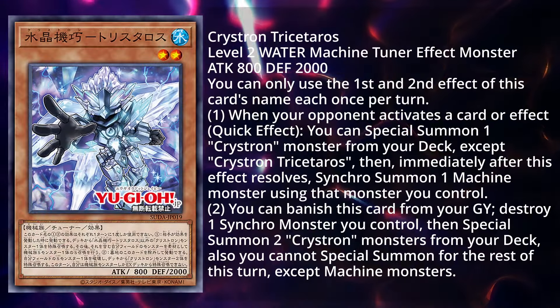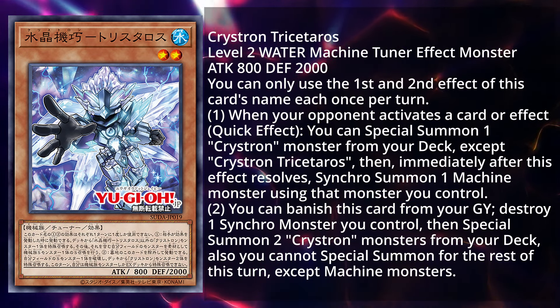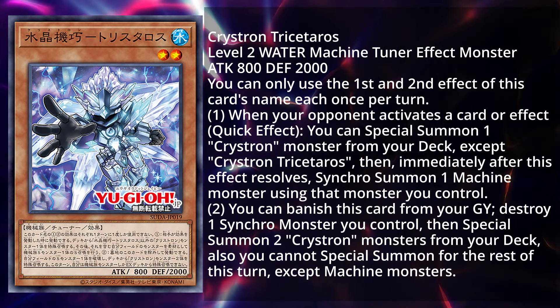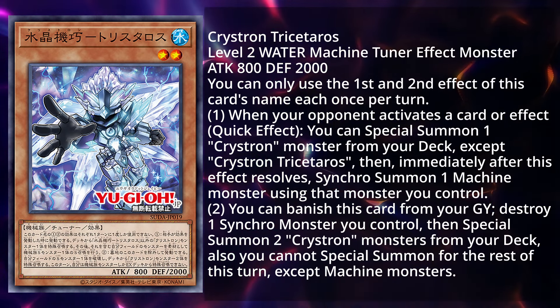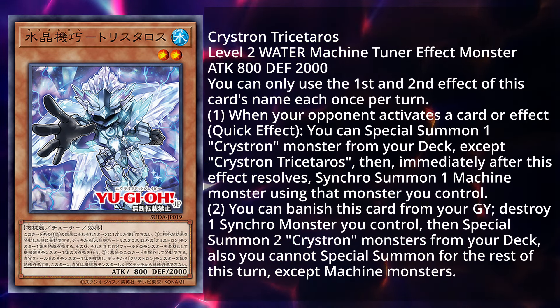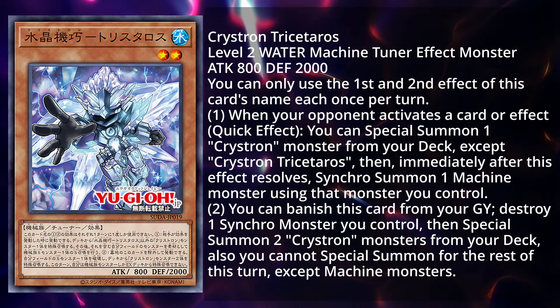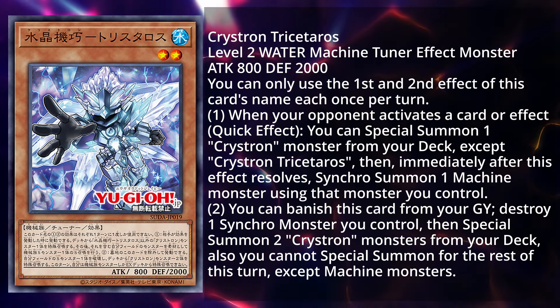First off, let's take a look at the brand new level 2 tuner — Crystron Tristaros. It is a level 2 Water Machine tuner effect monster, 800 attack and 2000 defense. You can only use the first and second effect of this card's name each once per turn. When your opponent activates a card or effect, as a quick effect, you can special summon 1 Crystron monster from your deck except Crystron Tristaros, then immediately after this effect resolves, synchro summon 1 machine monster using that monster you control.